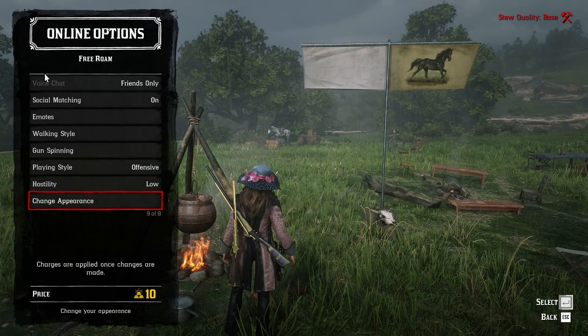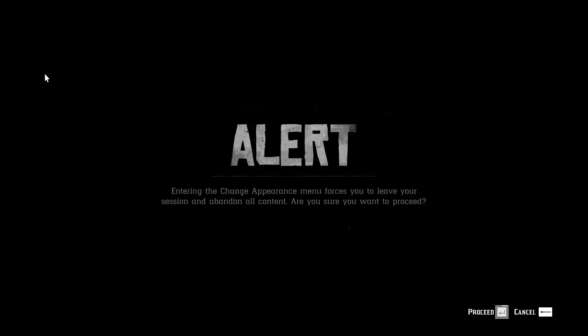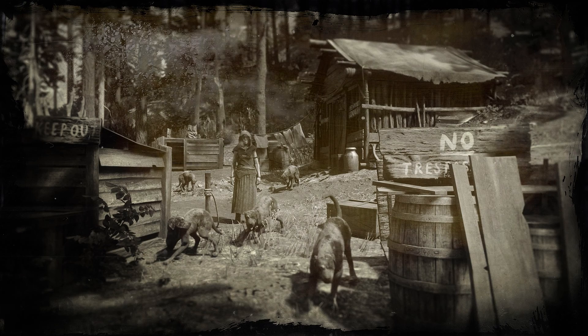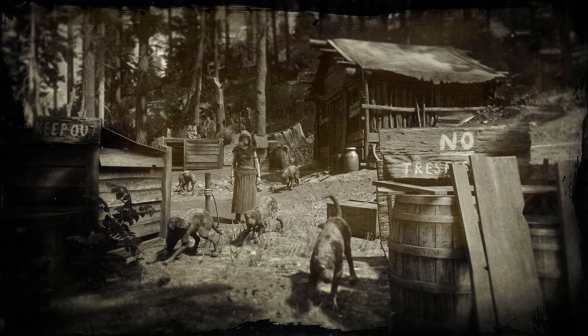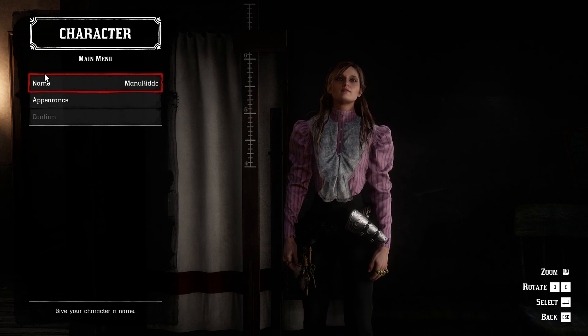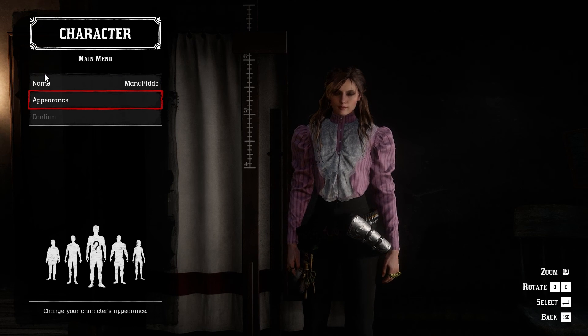Now just press L and go to the Online option and select Change Appearance. Don't worry, it will not cost you any gold bars or cash or anything — just trust me and keep following. It will load a little bit and get you into the appearance changing screen. Just keep following, no problem.